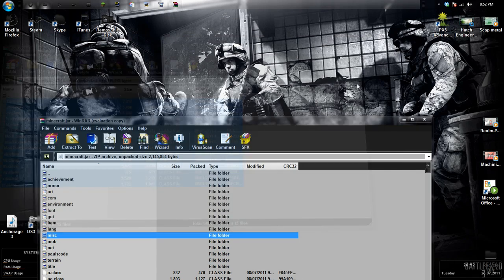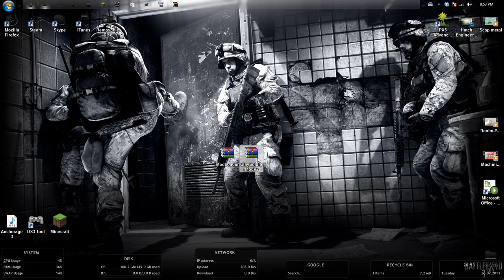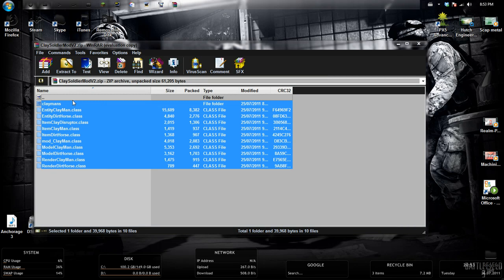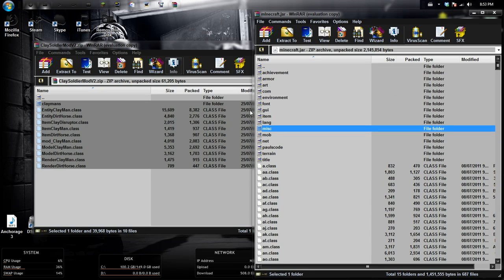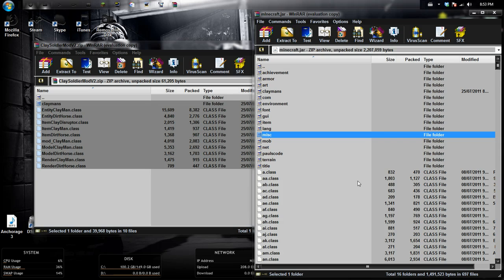Now we have to actually install the Clay Soldiers mod. Here it is right here — we'll open that up. It's actually as easy as copying all these files and putting them into the Minecraft.jar folder. You just hit OK, and then you should be good.